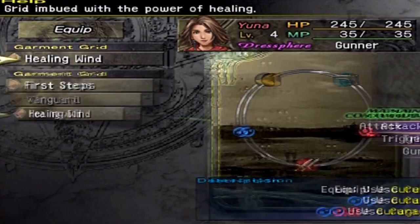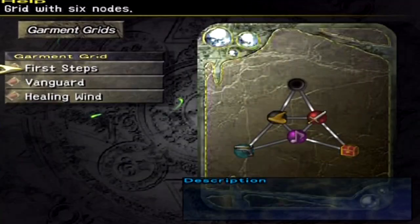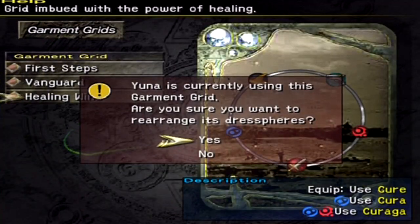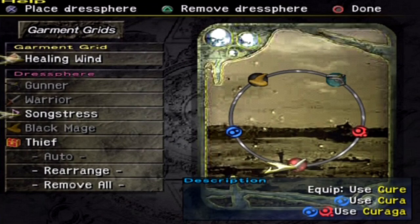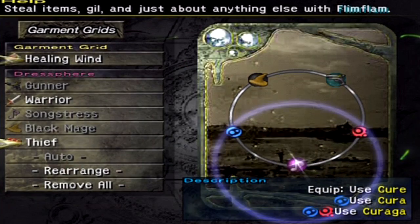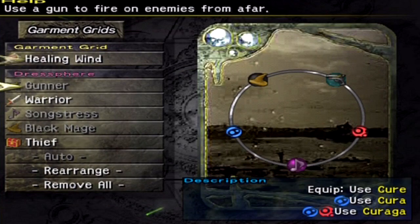Actually, I want to change it. If I go to the Healing Wind and rearrange, I put the Warrior on the bottom, but I actually want to switch that with Songstress, because I think that will benefit Yuna more. So Yuna, you have Songstress on the bottom as a choice.